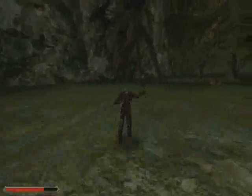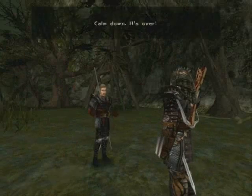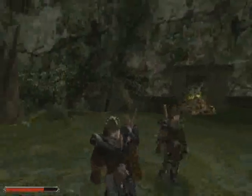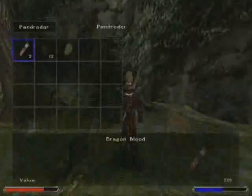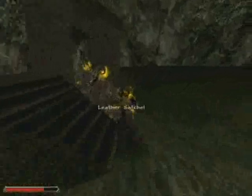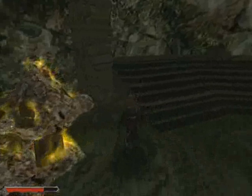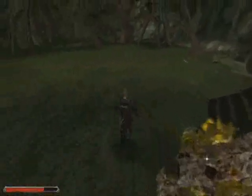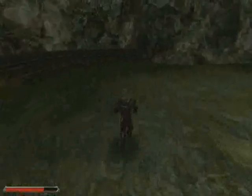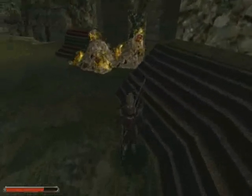Now let's talk to Cypher. What a humdinger — what type of word is that? Let's get it. It's dragon blood, dragon scales, and heart. Now I'm going to finish up here. You do whatever you want to do here — just get all this stuff. And there's also a dragon somewhere around here, but I can't be bothered to find it. See you later.